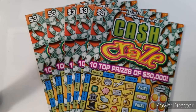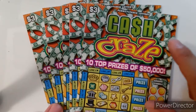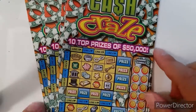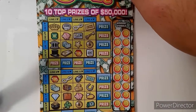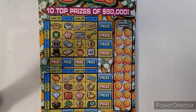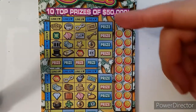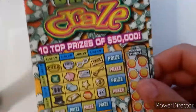Hey guys, welcome back to another episode of Game on Scratch Off. It's Wednesday Bingo — not any bingo tickets per se, but I am going to do five of the $3 Cash Craze. I had a lot of fun with these last week. They were like the loterias, which they didn't have any of. But it's a line game — you go horizontal and vertical, no diagonals or anything. The symbols and the prizes are hidden, so I think that's pretty neat.